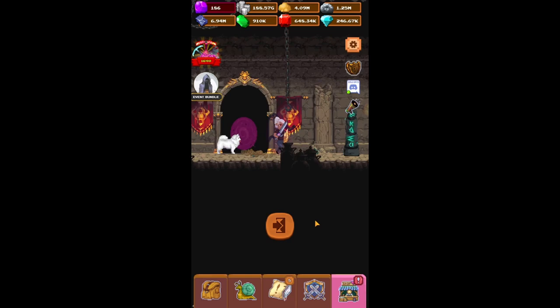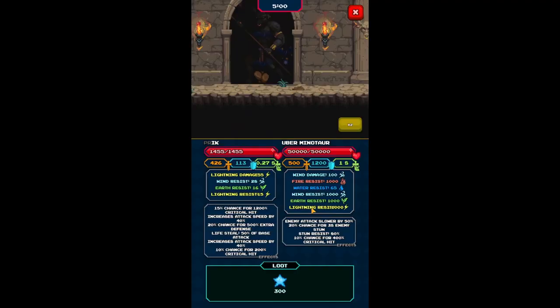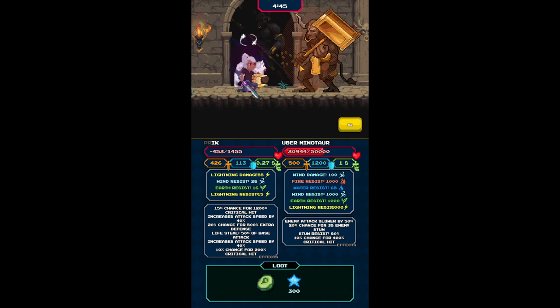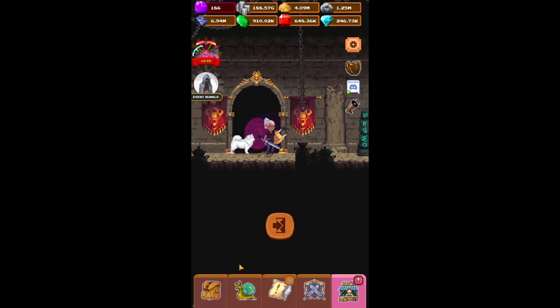I'm going to go through here and we're going to go ahead and face him. If we win the first time then it's unbelievable, which probably won't happen — so let's see. Yeah, it doesn't look like we're going to win, so you just click 'lost' and you're right here by your home.